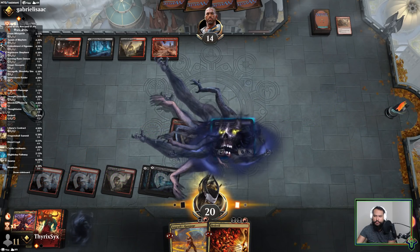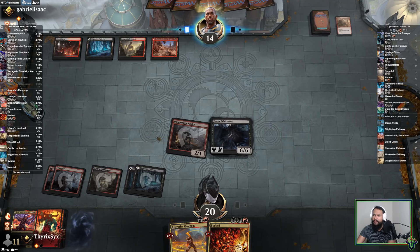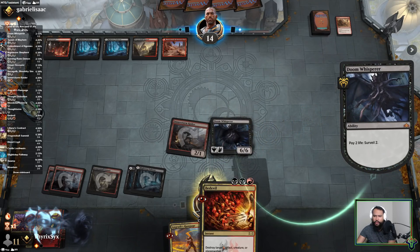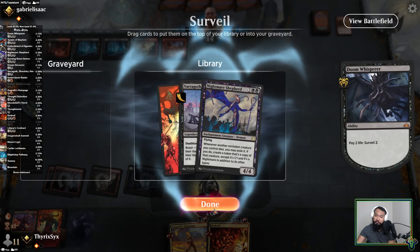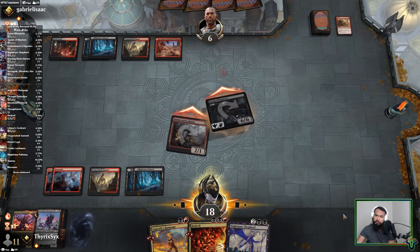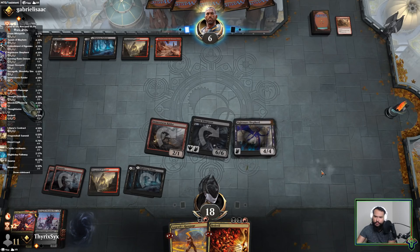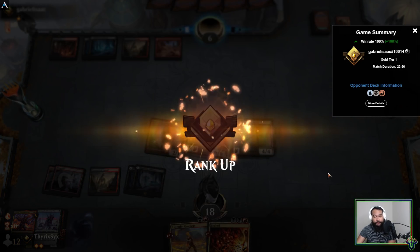I do not like the pathways in Grixis. I can afford this. Cool. Now if my stuff dies I get my stuff back — kind of, they're smaller but still. Took forever. We didn't win with the combo but we still won, and that's a win in my book.